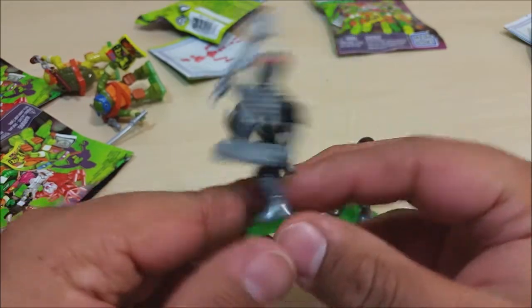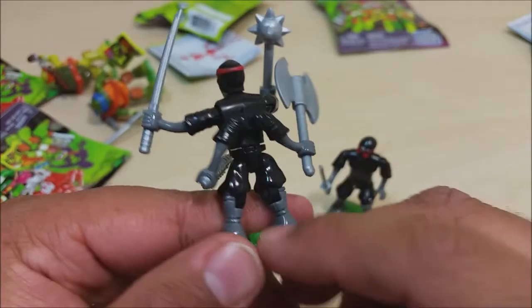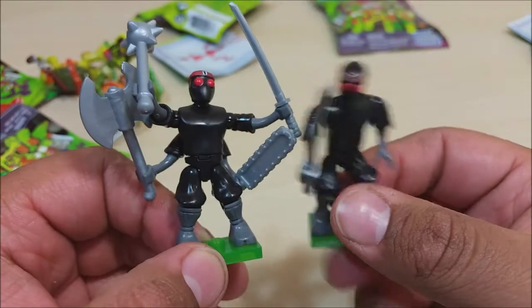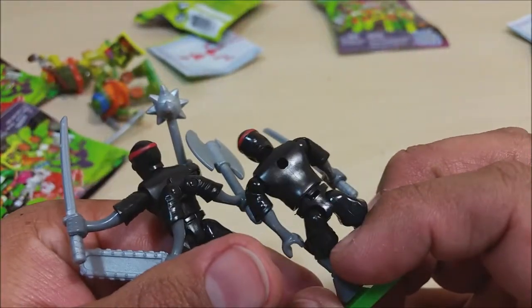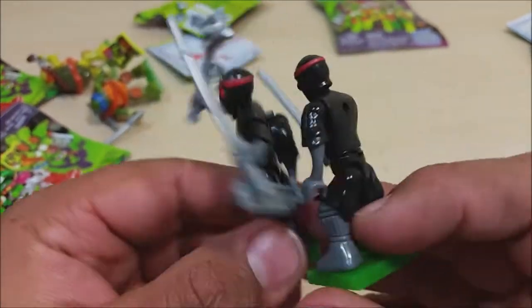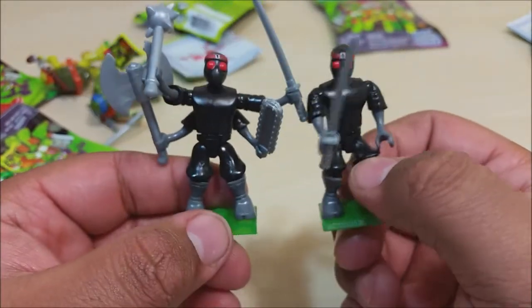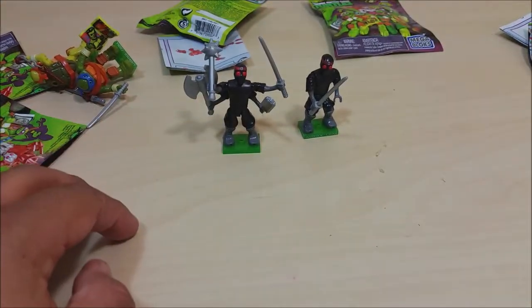Here we go, I finally built him. You put the arms in the back of his body right here and now he has an extra set of arms to destroy the Ninja Turtles with. I'm still glad I got the first Foot Soldier too so you can do a side by side comparison. The only difference is that he has more weapons and an extra set of arms on his back — it's built ready to go for an extra set of arms, extra tools, and weapons of mass destruction. So cool! I can't believe it — first time I ever get kind of like the rare ones in these sets.